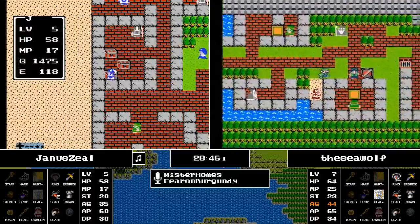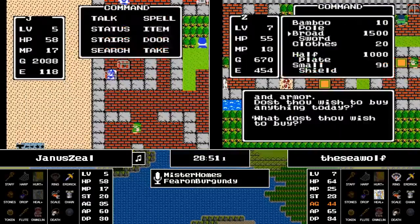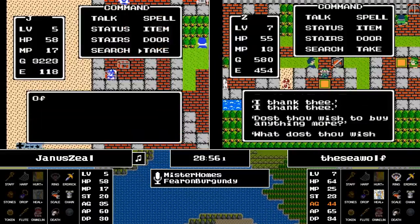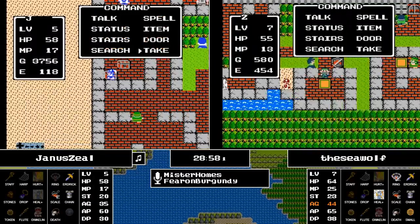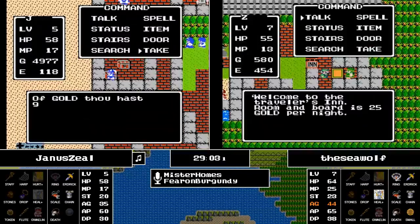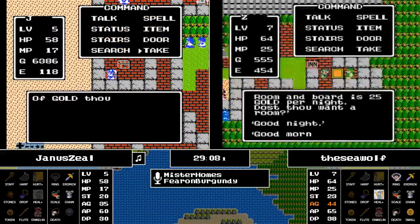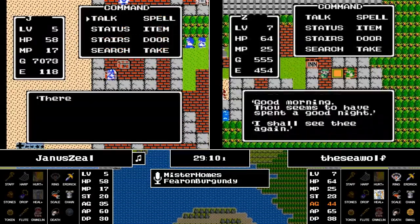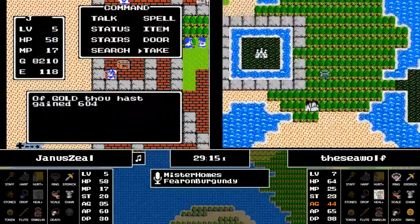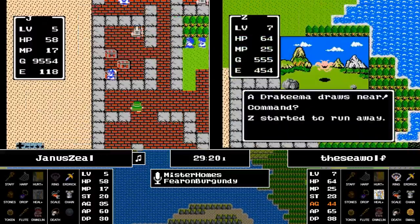The Seawolf is now getting the Dragon Scale. Janus has opened enough chests to be able to do the gold grind, but the question is if he's found a place to spend that money. We've seen Garenham now — that has a Half Plate Armor and a Small Shield. And Garenham is right outside of Charlock Castle.